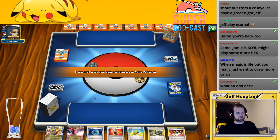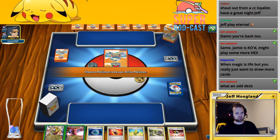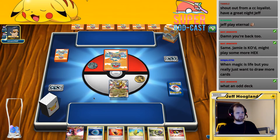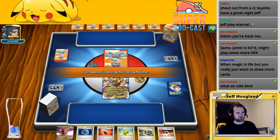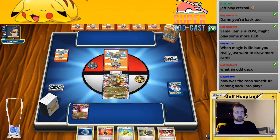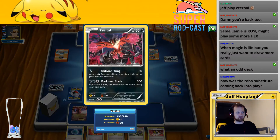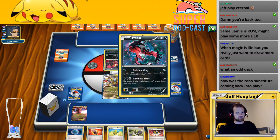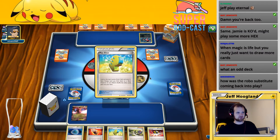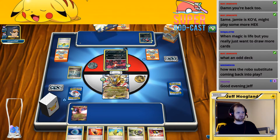That sounds fine. I'd love to draw an energy on our first draw so that way we can bin it to Ultra Ball and then use this Dark Patch before we end. But even if we don't, I'm going to play this Hydreon out just in case we're on the draw. They just kept drawing Robo Substitutes — we just didn't have enough time to beat through all of them. Okay, so one is playing a Yveltal deck, could be another Dark Ray deck. Reverse Valley is annoying — that means we can't play our Reverse Valley out.